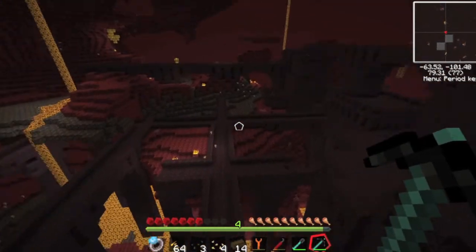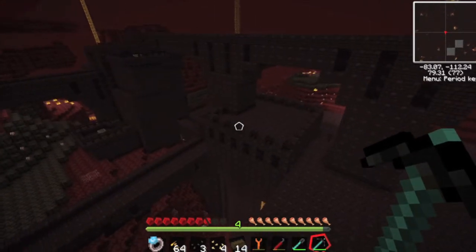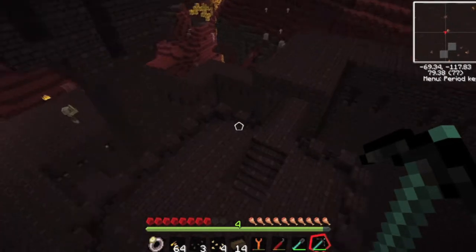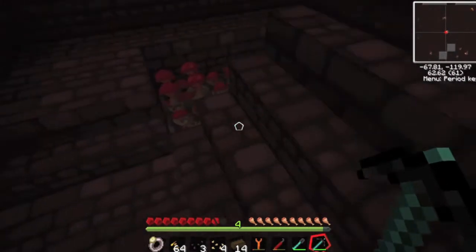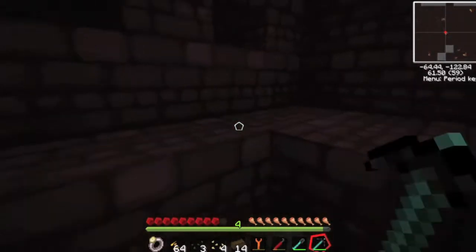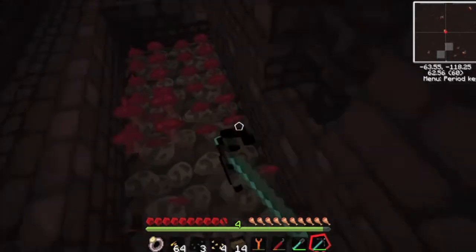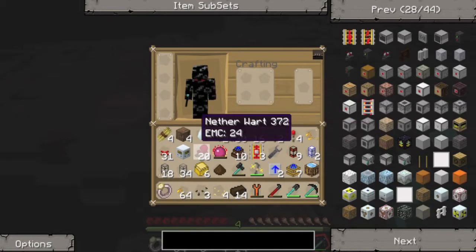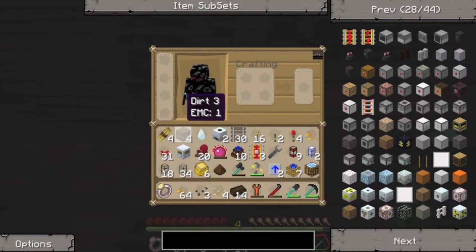So what I need to do is not go near that blaze spawner over there, or that one there. I need to go inside and find myself these things right here — lovely jubbly, gimme some of the good stuff. Got a lot of nether ore? That's good.